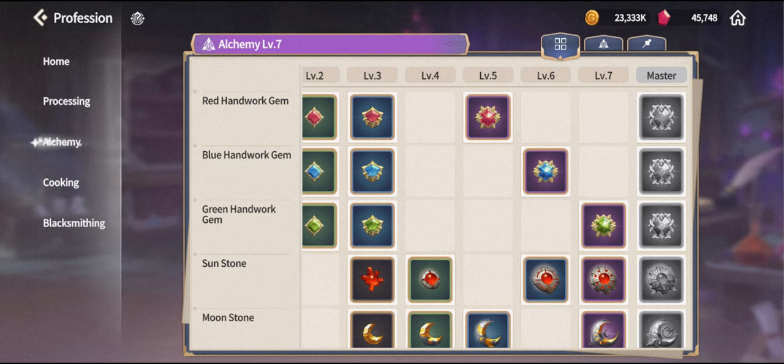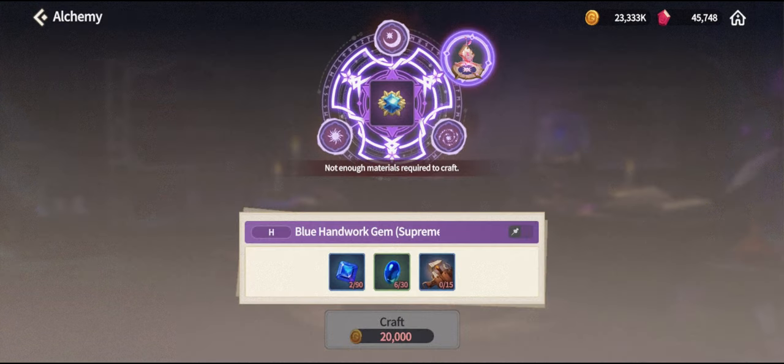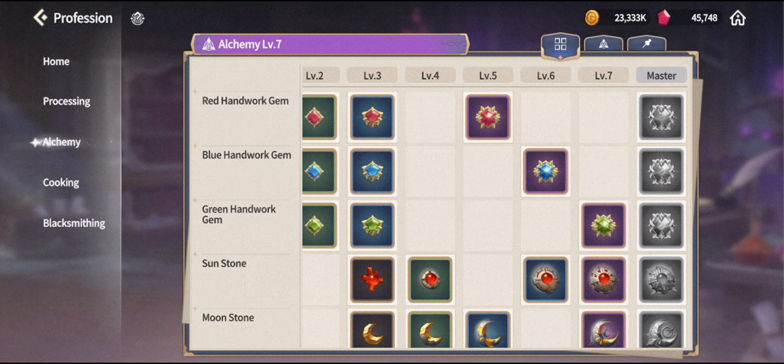If you choose to upgrade to alchemy level 6 instead, you'll be unlocking higher tier gems. At level 5 you unlock the purple tier of the red gem, and at level 6 you unlock the purple tier of the blue gem. These two are the most important gems — more important than green ones. I'm not recommending rushing level 7, but you will want to work towards it eventually.